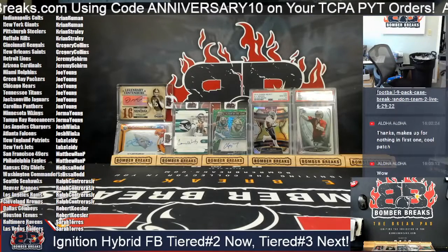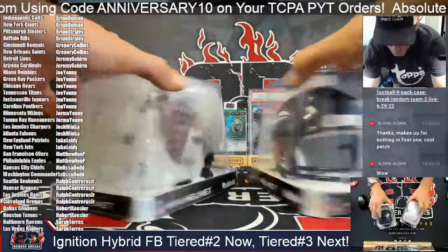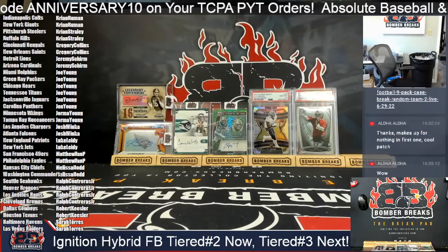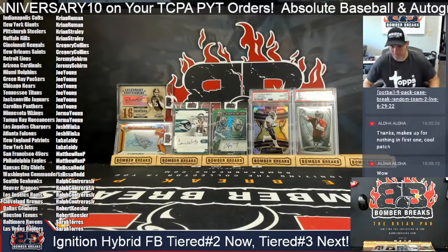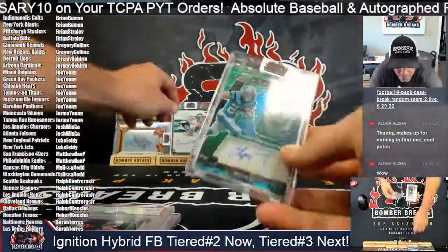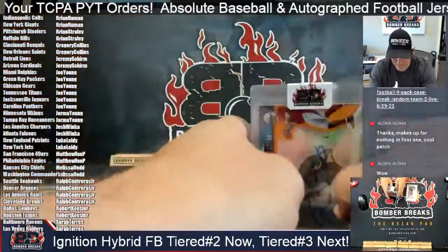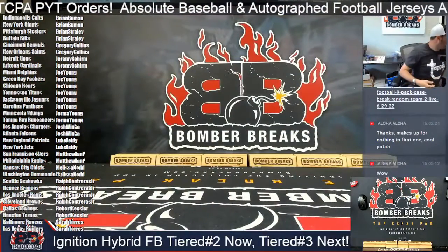Two big old helmets so far this afternoon — Ray Lewis and Kyle Pitts. And those are the cards there in the background: Carr and Brown PSA 10 rookies, McCaffrey, Wentz, Montana, and the Kyler Murray Rookie Neon Signs. All right — congrats again to everybody that hit!